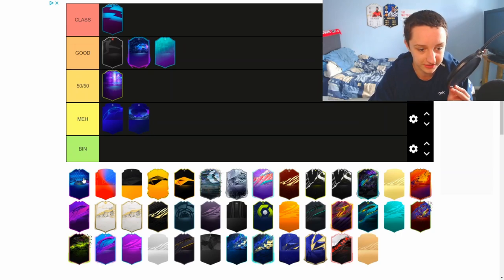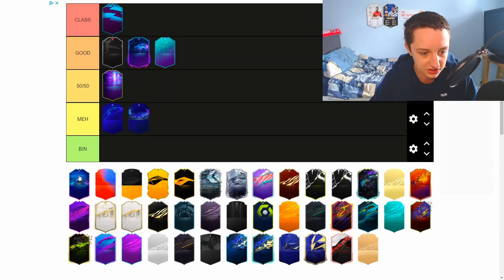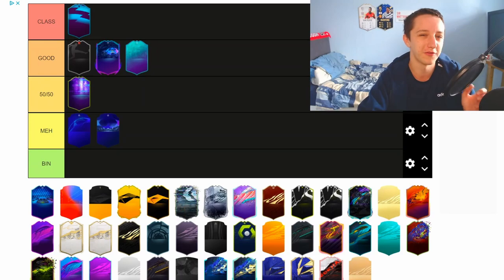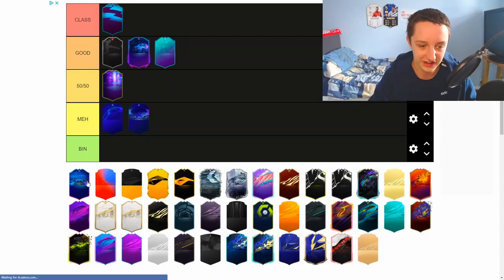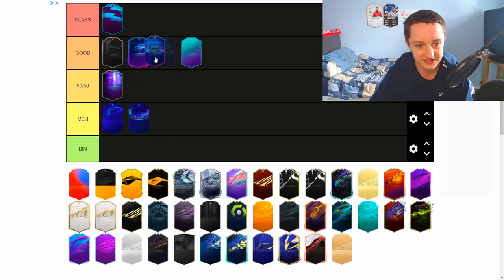Moving on, we do have the UCL Team of the Group Stage card design now. I don't know why, but this background — not checkered, like the kind of triangular pattern — kind of reminds me of our 12-13 shirt. You know, the RVP shirt, our first season. I kind of like it. I don't know. I think this is going good again. I really do like this.